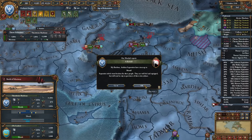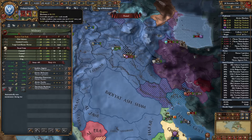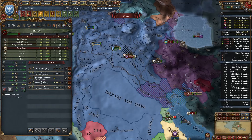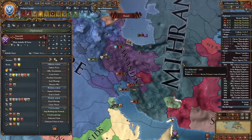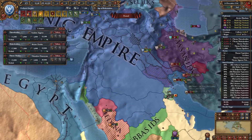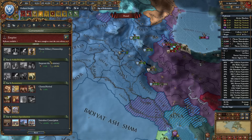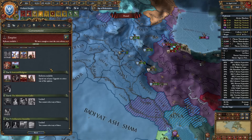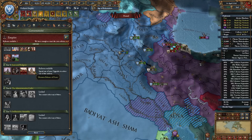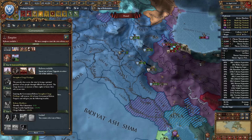We have a new government reform tier 5 — I've been spending points on governing capacity but we have it now. Let's go for additional religious unity, I definitely need it. Give me your provinces. We can give our heir military command — he's not very good, so he can serve as a general. Event: minus 3 unrest for 10 years in all Turkish provinces. Here's our level 10 religious idea — plus 3% missionary strength. It used to take 50 months to convert, now it takes 20.